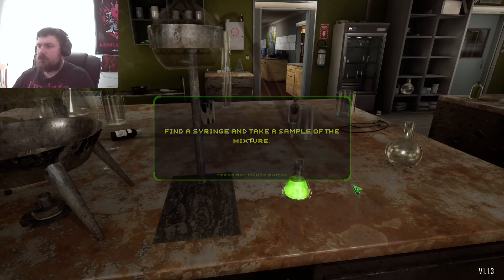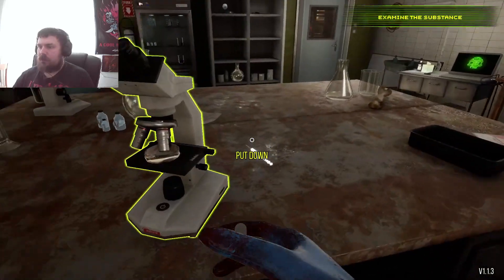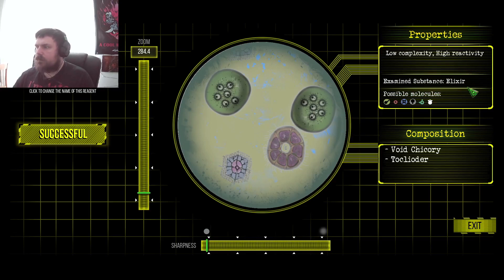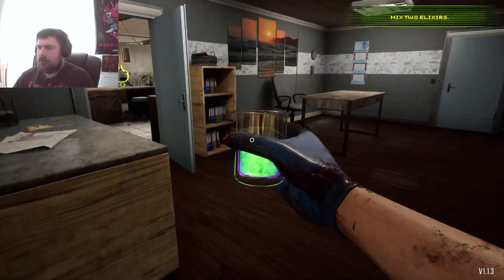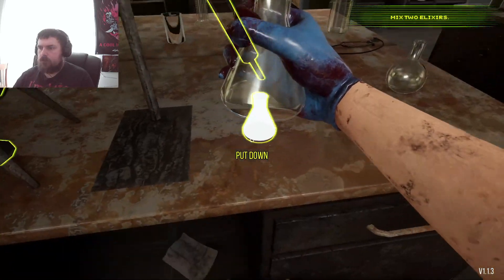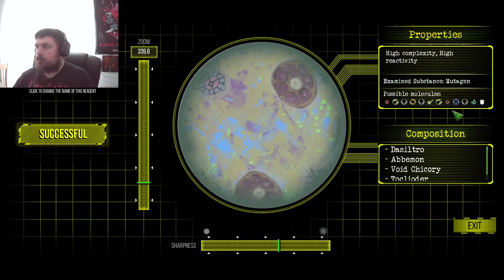Find a syringe and take a sample of the mixture. Where's my syringe? I'm enjoying myself, this is good stuff. I don't know of any other game out there that's like this. Examine it, scroll in, have a look at these things. Low complexity, high reactivity. Just creating an elixir. Let's get something else this time — look at this one, colorful. Pull that in there. High complexity, highly reactive. Awesome, sounds good.